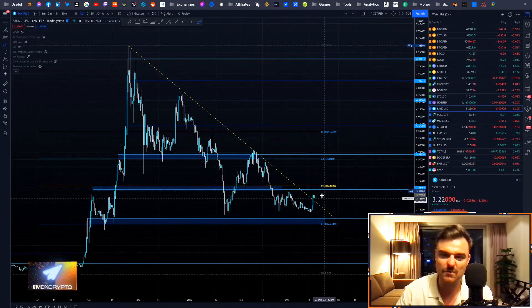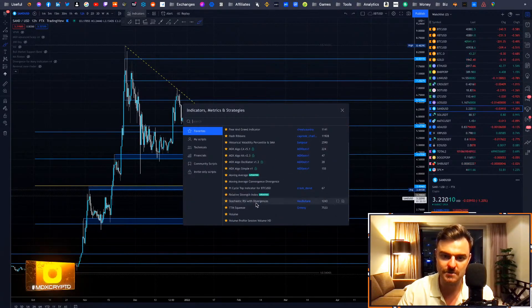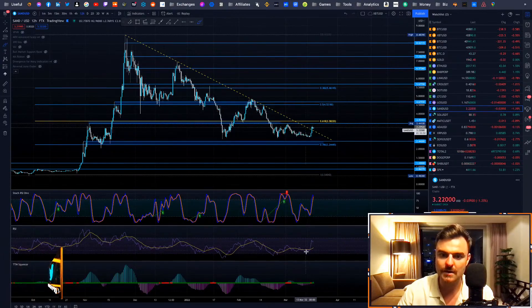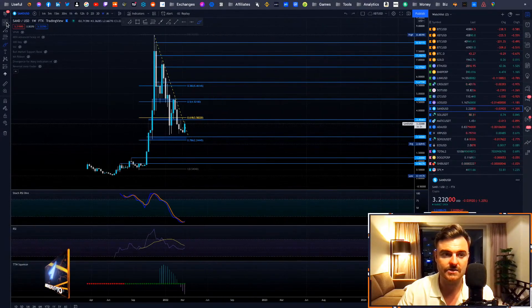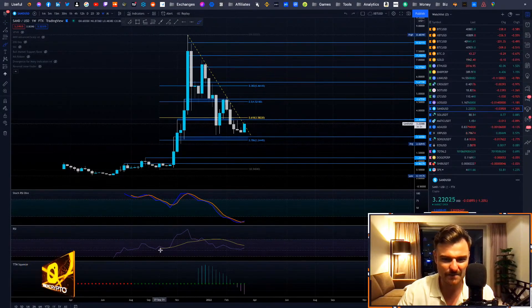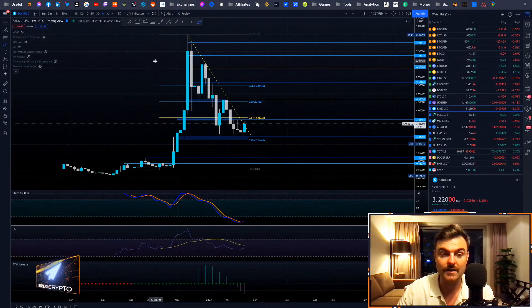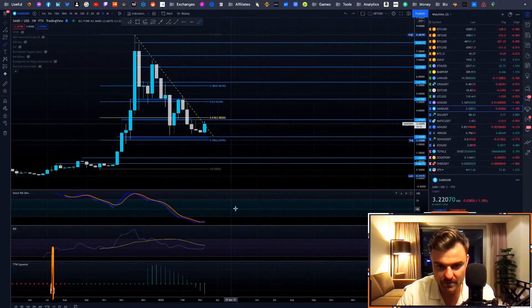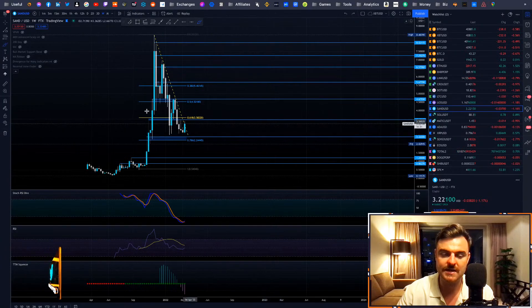We have a break here on Sandbox — probability-wise I'd say about 60% chance we're going to get some upside momentum. Let me check if momentum is in confluence with this. On the weekly stochastic RSI — that's what we want to see — really oversold. RSI is not too bad either, it's kind of in the middle but hasn't really gotten lower. TTM squeeze is really nicely oversold as well. The weekly isn't showing a trend reversal yet but we do have a bullish cross on the stochastic RSI, which is a good sign.